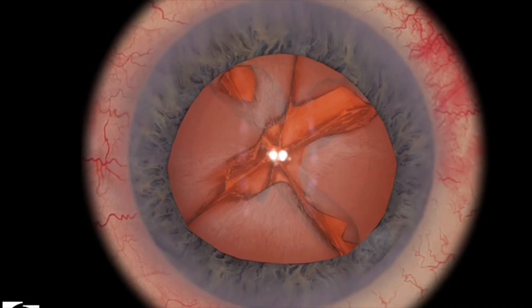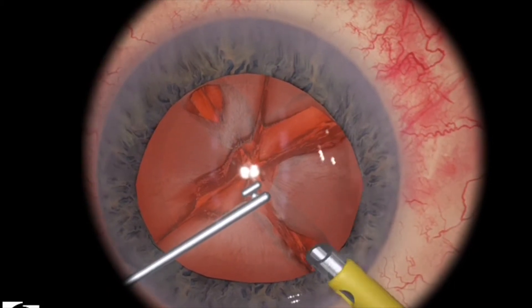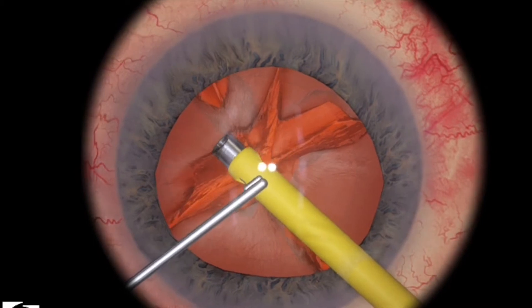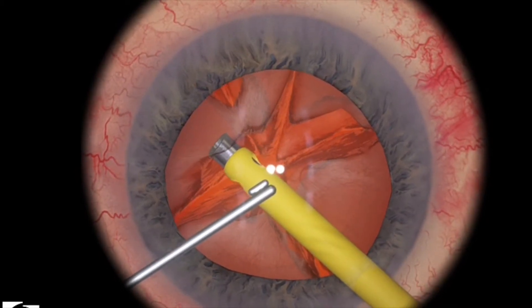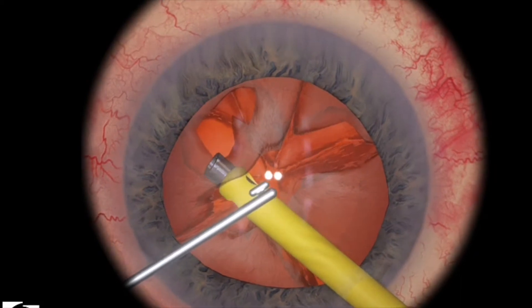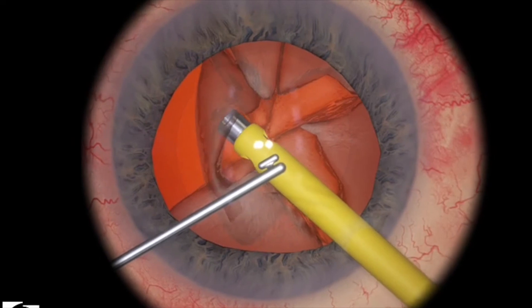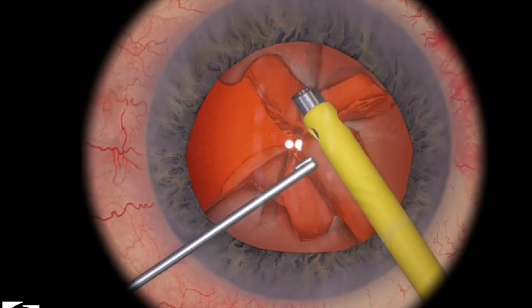Now I take my instruments out. I didn't have anyone to help me change the OR machine settings, so now I've set it to quadrant removal one and I've set my irrigation to continuous. Using a little bit more aspiration, I set my vacuum levels a little bit higher. I'm able to just aspirate the center of the quadrant, bring it towards the center of the zone of safety, and then aspirate the pieces.